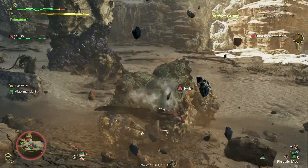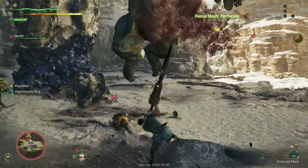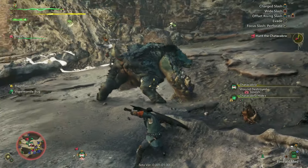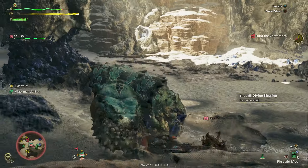Up first we've got the classic battle-tested poster weapon of the series, the Greatsword. Featuring slow, heavy-hitting methodical strikes that can be charged up for increased damage. Timing, placement, and positioning are key for the weapon, but with the addition of focus mode allowing you to readjust your aim, it's less punishing if you're not quite aligned initially.